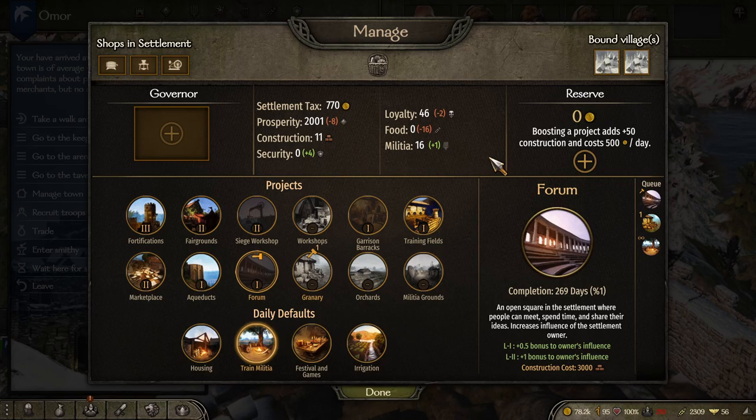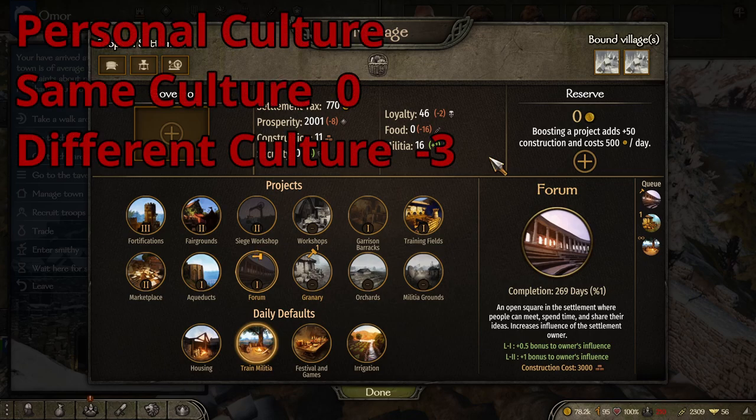The first thing when it comes to any town is culture — that is your culture and the governor's culture. When you take any fief, if you are of the same culture as that fief, then there is no penalty or bonus. However, if you are not of the same culture, you will get a minus three penalty to loyalty. That is very dramatic and very tough to overcome when dealing with a city like this.